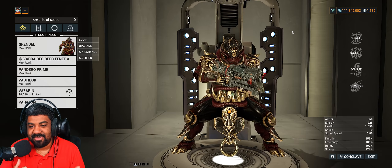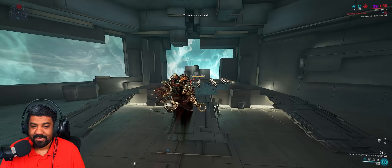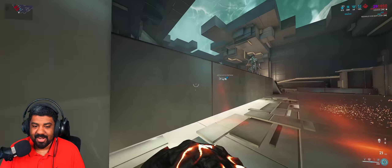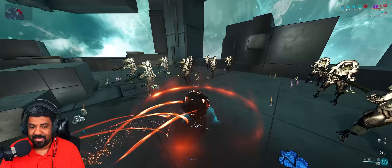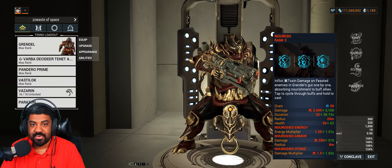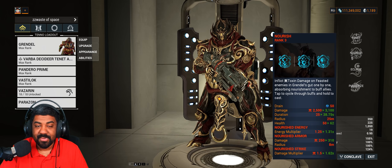You'd have to rely on a Helminth ability just to maintain your health — either Gloom or Garuda's second ability. It's just not good design. And if he eats enemies, he can transform into a ball. In this ball state he is vulnerable, slow, cannot bullet jump or really move. His biggest weakness? Stairs. His only truly good ability is Nourish, which gives you and your allies a toxin elemental damage multiplier to your weapons — like Shock Trooper or Fireball Frenzy, but without needing an augment.